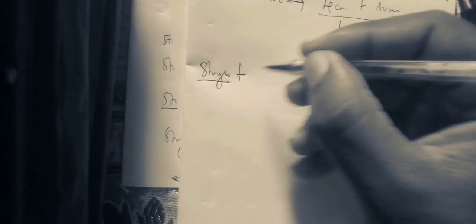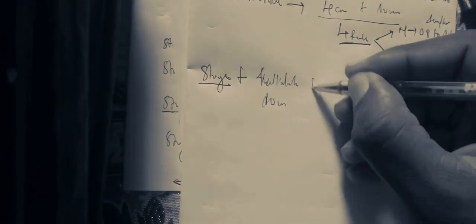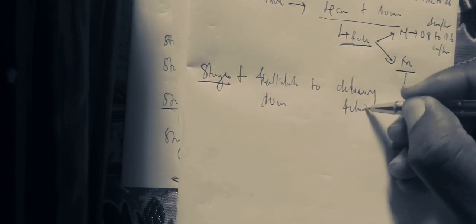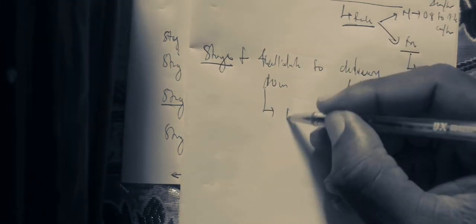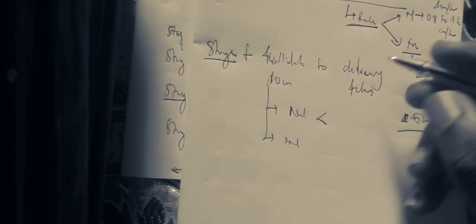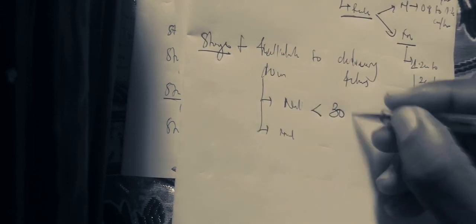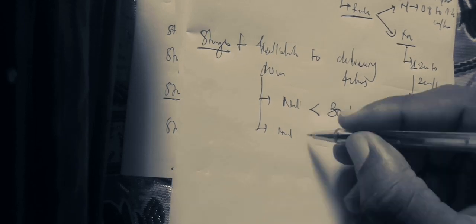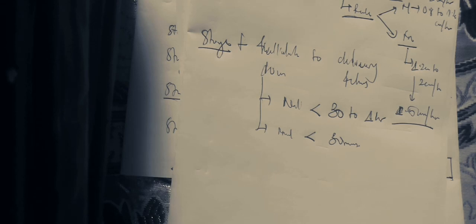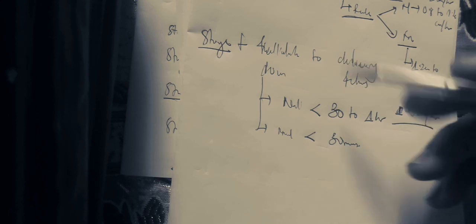Stage 2 is from full dilatation — that is 10 cm — to the delivery of the fetus. The normal duration depends on whether you have a nulliparous or multiparous patient. A nulliparous patient is generally going to take from 30 minutes to 1 hour, while in multiparous patients it is less than 30 minutes.